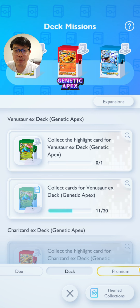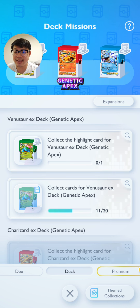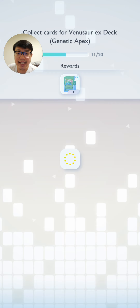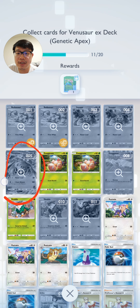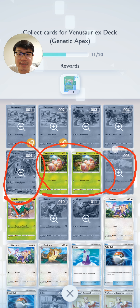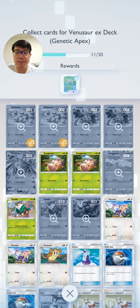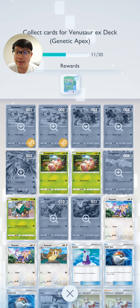The great thing is the game will assess this for you automatically — you don't have to look through your cards to see if you've got everything. Looking at the Venusaur deck, I still don't have Venusaur, I have Exegcute but not Exeggutor, and I have some of the other cards but not all. Once I manage to pull all of these cards, I'll be able to unlock this theme deck permanently.